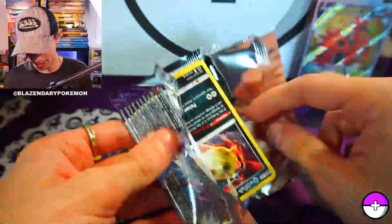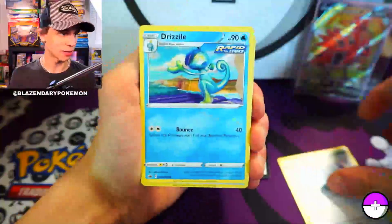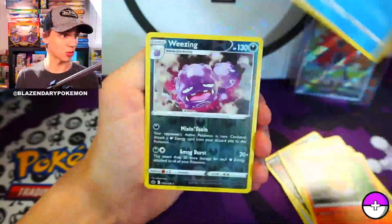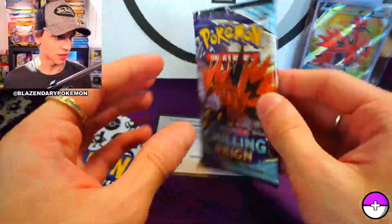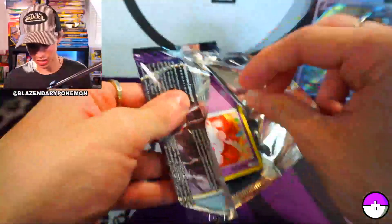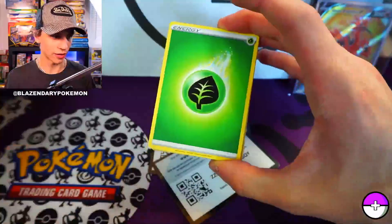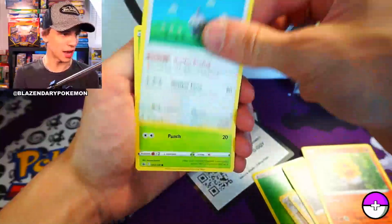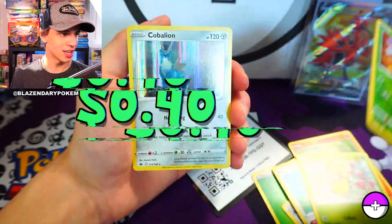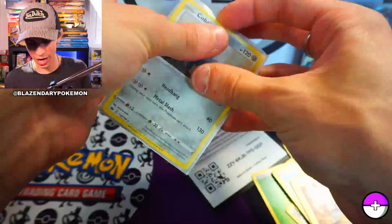Let's go - one, two, three, four to the front. We have Path to the Peak, Dynatree Hill, Ralts, Castform, Wheezing, and Passimian - non-holographic. Two more packs, wish me luck. We have the Galarian Zapdos confirmed - it is Galarian not Alolan. Next pack: Avery, Clara, Inskip Mask, Castform again, Ledyba, Heracross, and a Cobalion holographic. Honestly this box from the guys at Grow Collectibles has been really really solid.